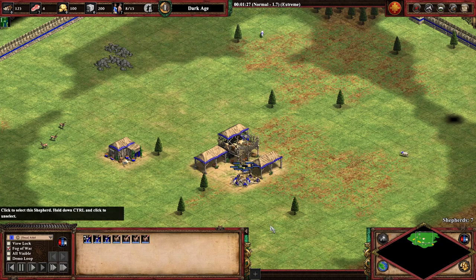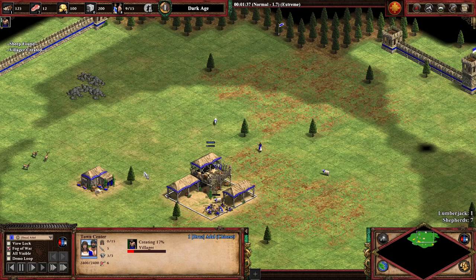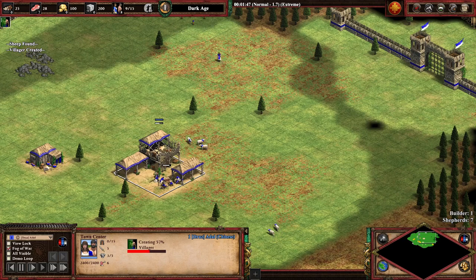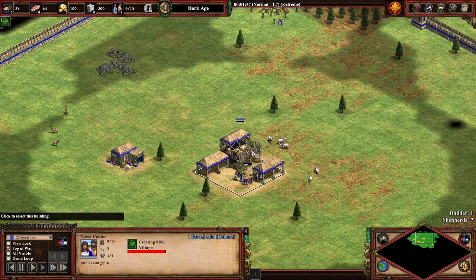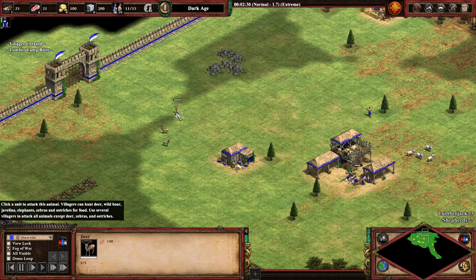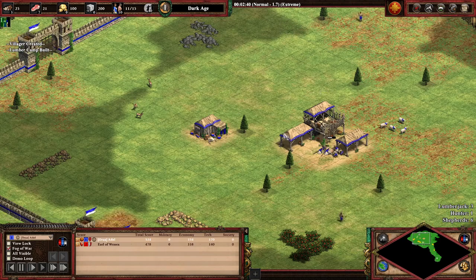Once you have 7 villagers on sheep, send the next 4 villagers onto wood. Meanwhile I'm just scouting around finding our essential resources. Once you find them I'll venture out and scout the rest of the map. It's quite intense in the beginning because you have to manually deposit at the right time to sustain the villager production. On this map generation it found only 3 deer — sometimes you're blessed with 4 — but it can be done with 3 as well.